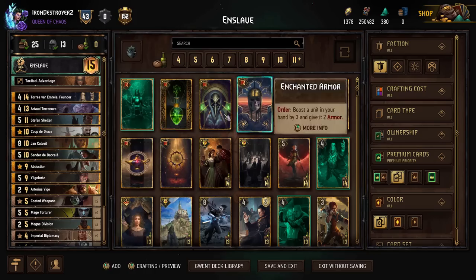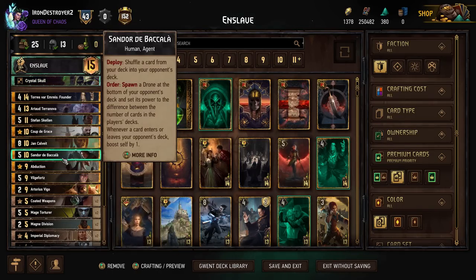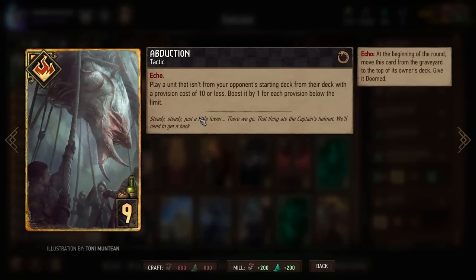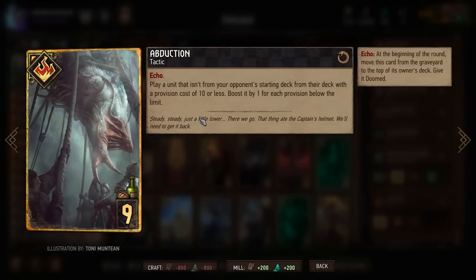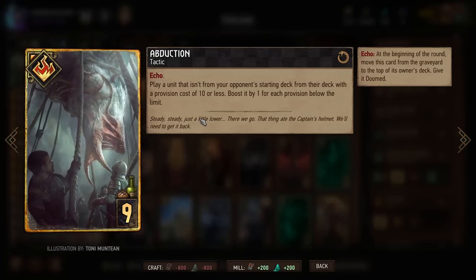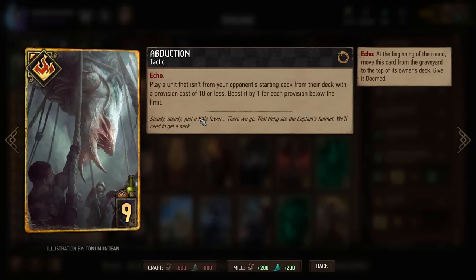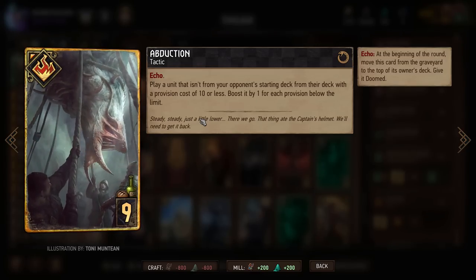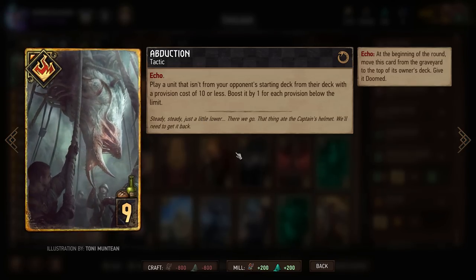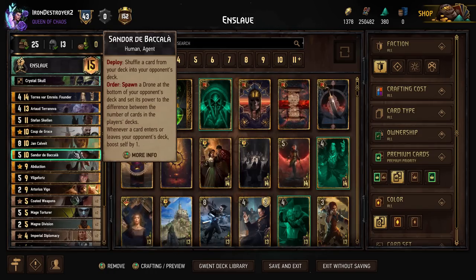Hopefully that's going to work out pretty well. We also have Abduction, which obviously goes quite well with Sandor. You play a card that wasn't from their starting deck, ten or less provisions, and you still get one for each below the limit. You play your Toxicologist, it's a ten, then it gets its deploy effect. You play the Drone for ten plus whatever their drone is. We're not too concerned about the actual boosting of the drones like it would be in a Colgrim deck, but it would be nice if it had a couple extra points.